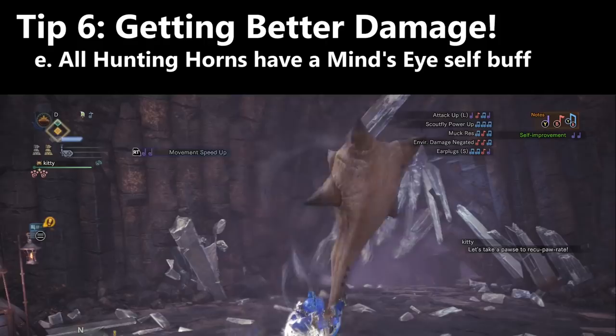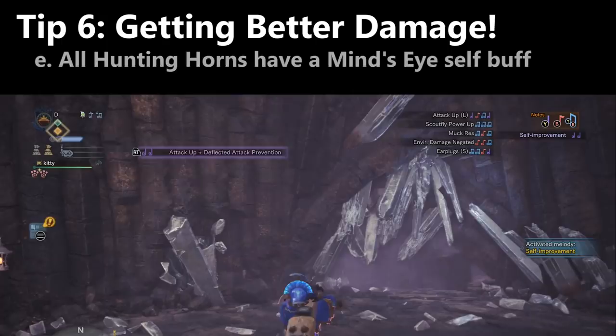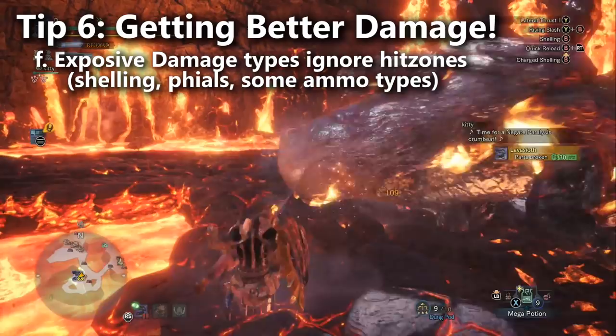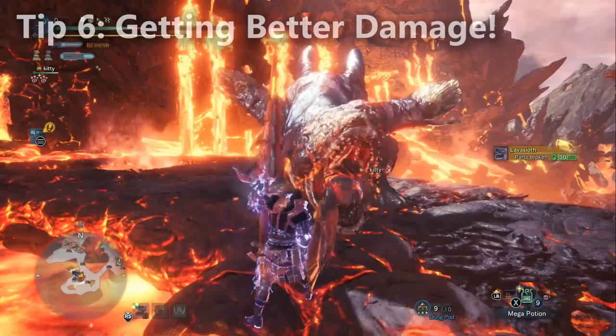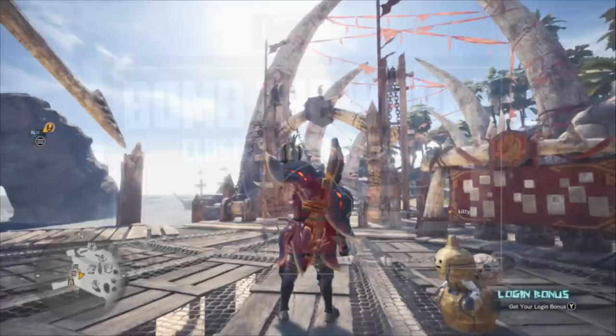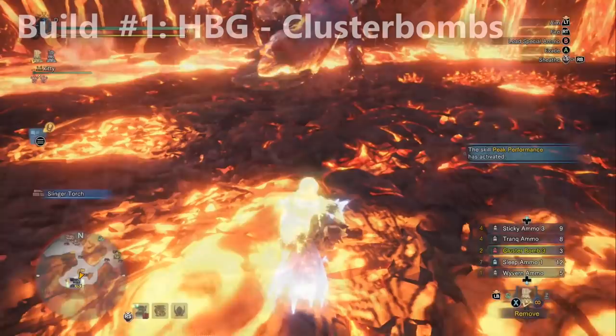Finally, explosive damage types totally ignore hit zones, dealing the same damage no matter where you attack — this is true for Barrel Bombs as well. That means Gun Lances are going to have a pretty easy time against Lava Seath. Moving on to builds: the first is Cluster Bombing. I'm starting with this because of its high damage and the explosive damage type of the cluster ammo, making it one of your easiest solo builds against Lava Seath.